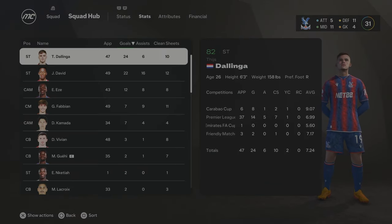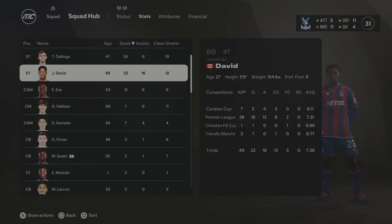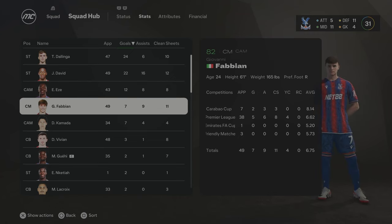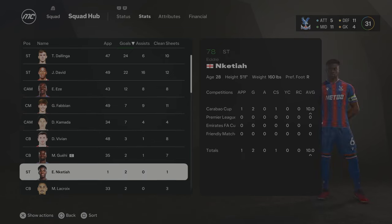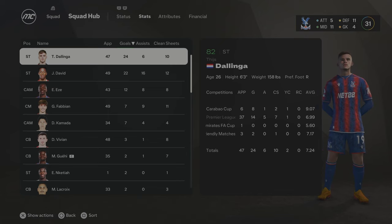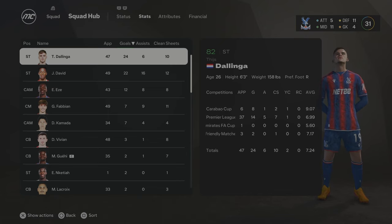First trophy of this Crystal Palace 10-season rebuild — and it's one we needed to win. We're now only chasing the FA Cup. Dorlinger was top scorer this season with 24 goals, up to 82 overall, overtaking Jonathan David who got 22 goals and 16 assists, now 88 overall. Fabian in his first season is up to 82 with 7 goals and 9 assists from central midfield. Winning the Carabao Cup means we get a European position in Season 4, so we'll need to go out and get some new players for European football at Crystal Palace.